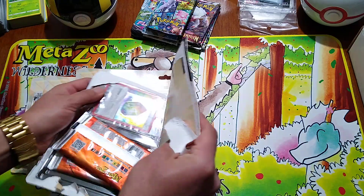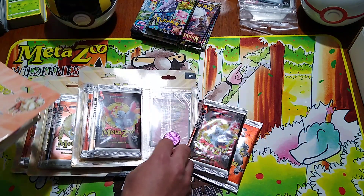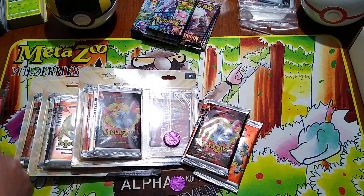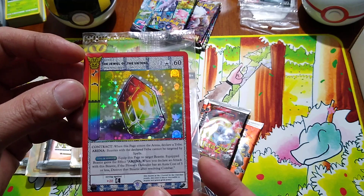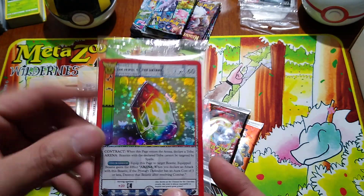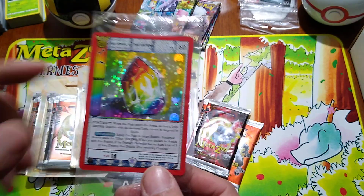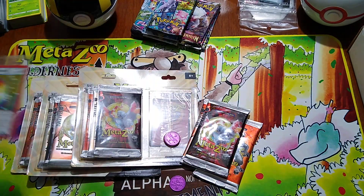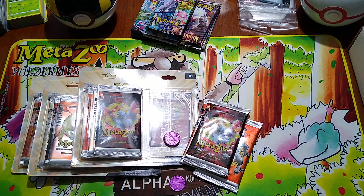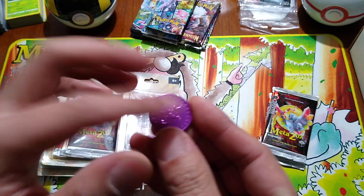These blister packs come with a promo and a coin, and the promos have all been significantly different. Here's a promo in this box — look at that, we have a jewel! This is an artifact card, and I want to say this might actually be one of the chase cards on the list. And you get a flip coin of this set.